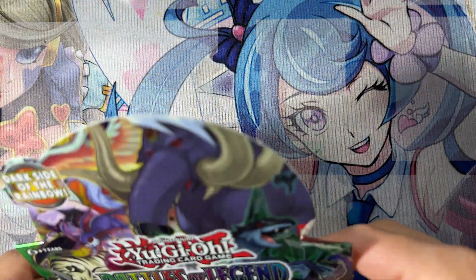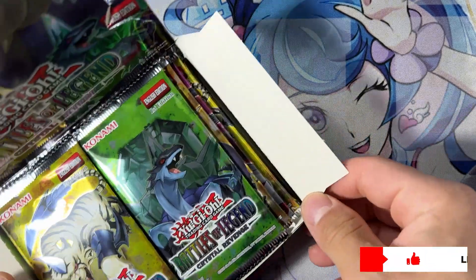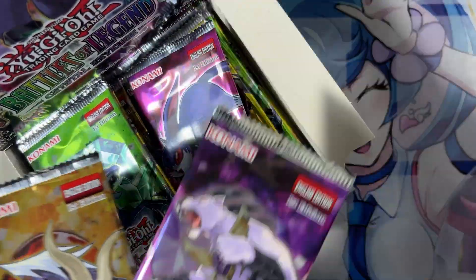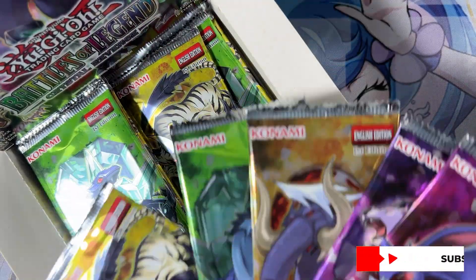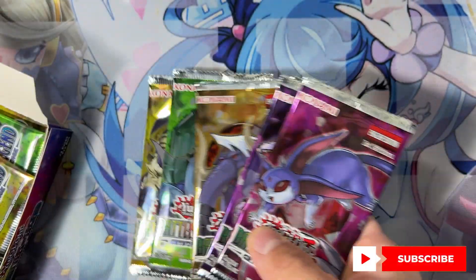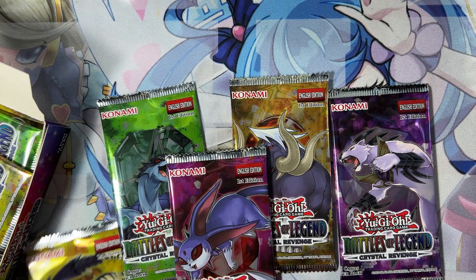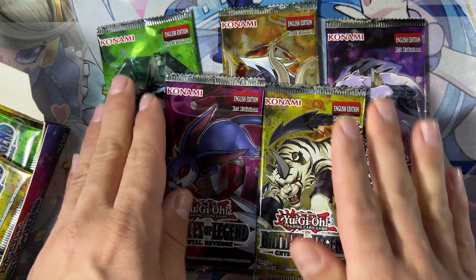Let's crack the box and see what we get. It's a pretty small box with different packs — each pack has five booster packs. As you can see, there are four or five different artworks on the packs. Here are the five different artworks: the Advanced Crystal Beast, the Advanced Crystal Beta, and others.